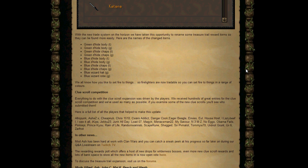Also, we know we like to set things on fire, so fire lighters are now tradable. We can set fire to things in the range of every colour, so we can just trade fire lighters.